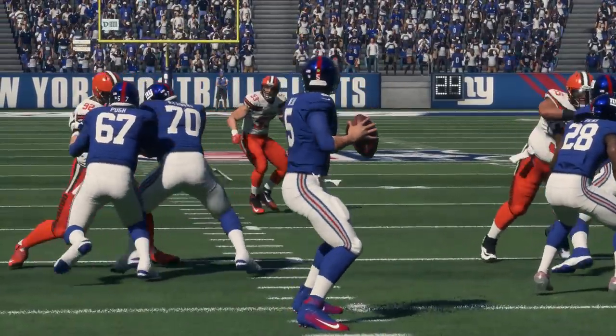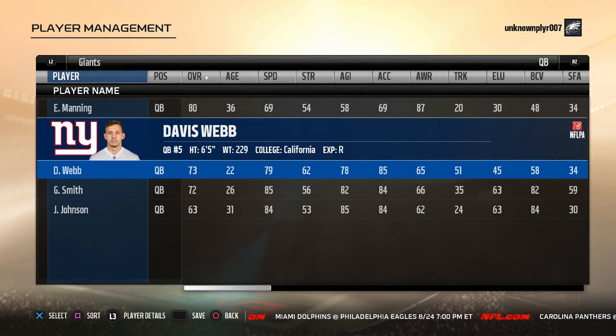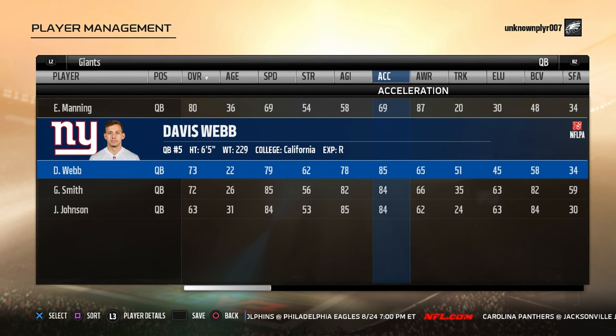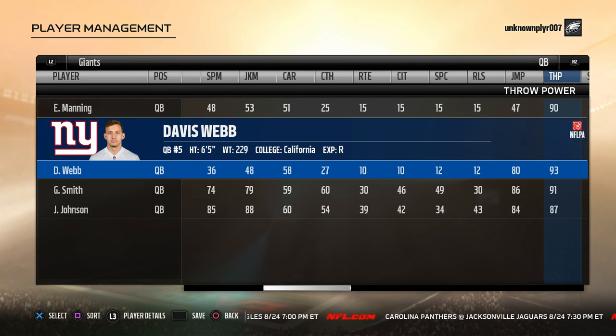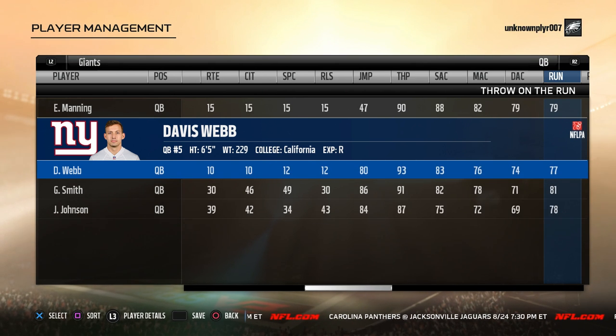And at number five on our top 10 list is Davis Webb, the heir apparent to Eli — maybe, probably, we'll see. He has the sweet combo of 79 speed and 93 arm power, but you're gonna have to build up his accuracy for him to be a good QB moving forward. Having Odell Beckham, Shepard, and Ingram around for the long haul will help in his development.